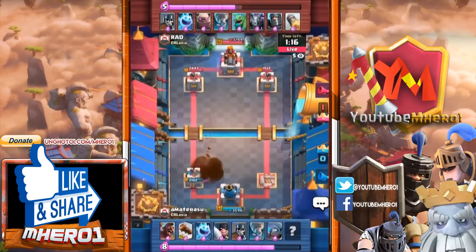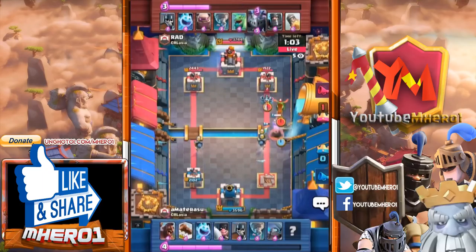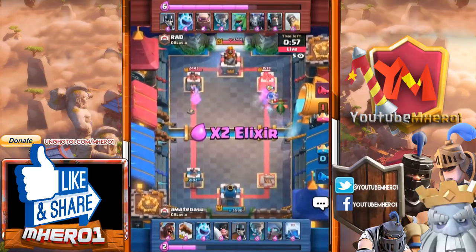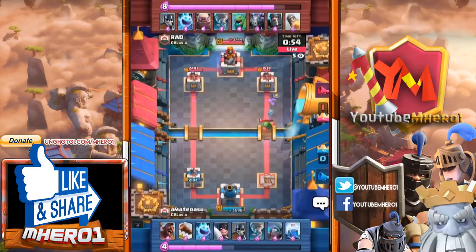Rat doesn't even need to push forward at this point — he could sit back and defend. Any miner play is completely countered by that King's Tower being activated. Even if he doesn't have it, any push is gonna be twice as hard because that King's Tower deals so much extra damage. The last reveal of his card was a rocket to knock down the executioner from range; lightning will come through.